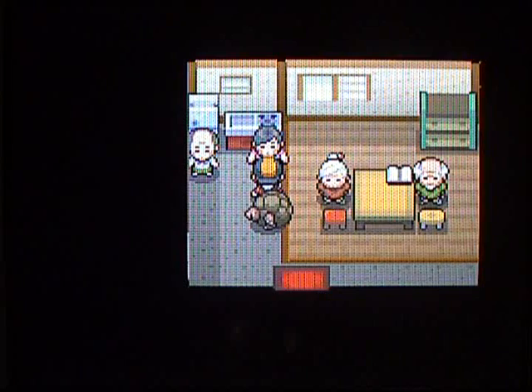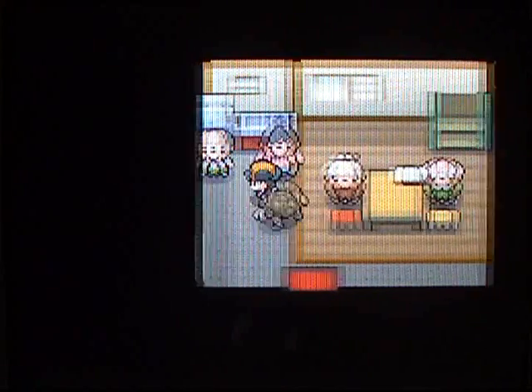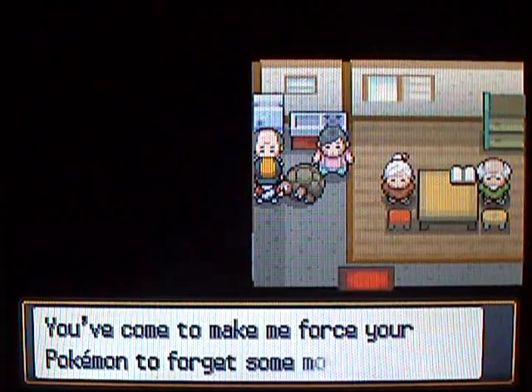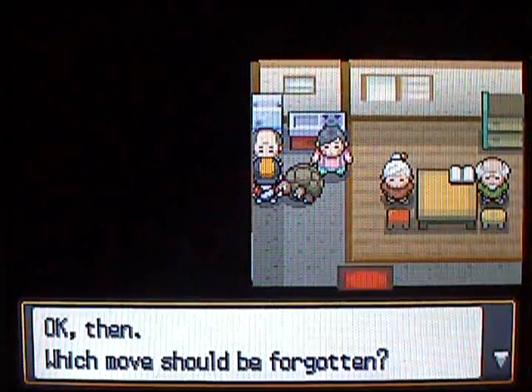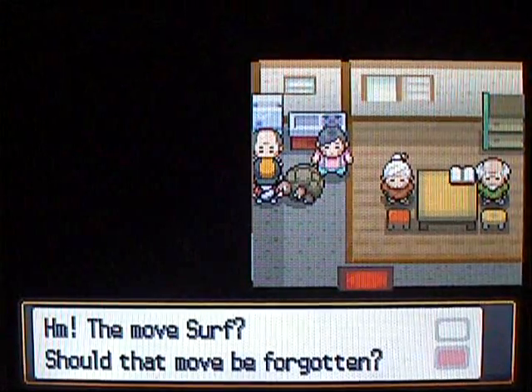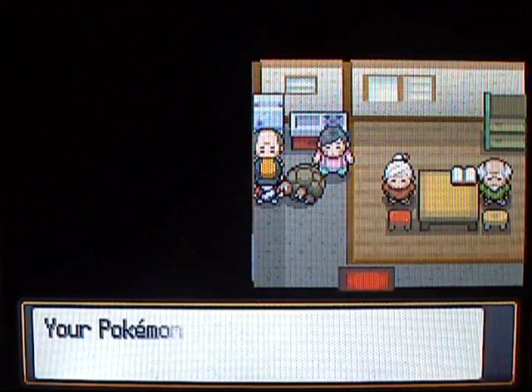You can also get moves that you wouldn't normally be able to learn by leveling up — pretty nice. Heart Scales are kind of hard to get; you pretty much just have to use Rock Smash and sometimes you'll find them. This guy is the Move Deleter — he will delete any move from your move set, including HM moves. So I'm gonna do that right now and get rid of Surf on my Krabby so I can give it Waterfall.